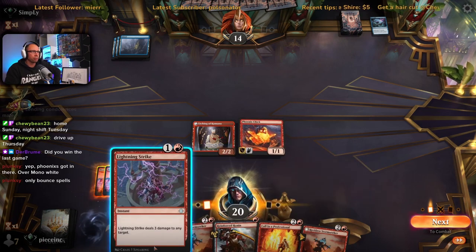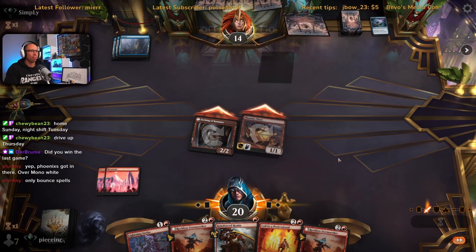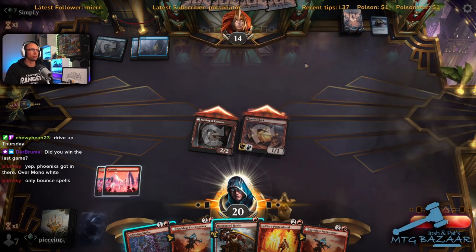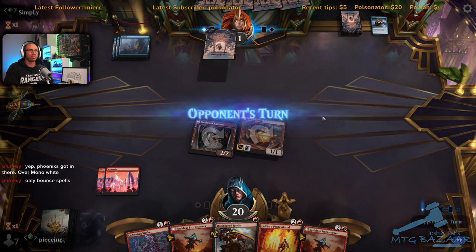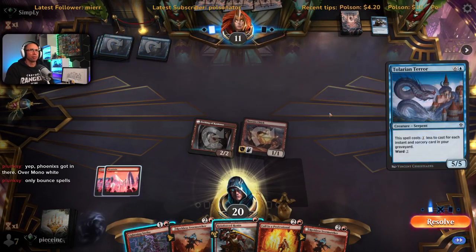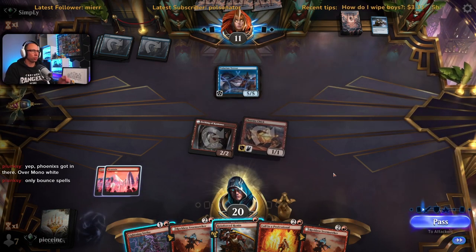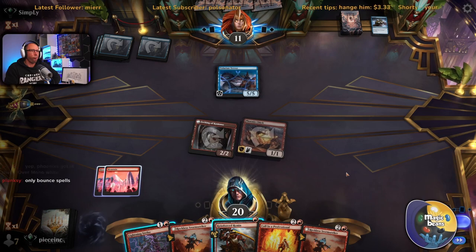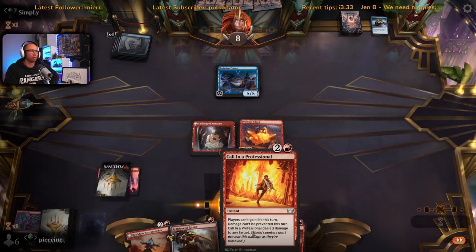I'm going to hang on to the Ronin, leave up mana. Consider — so we've got our Delarian Terror coming — that's going to be painful. Ward two — I think we just ignore it for the time being and just burn them in the face. We've got Calling in a Professional as well. We can go wide. Drawing a land would be fantastic but they can't really afford to attack with the Delarian Terror either. We'll just keep getting in with chip damage.